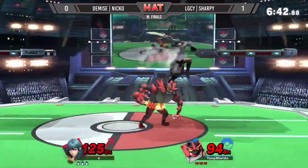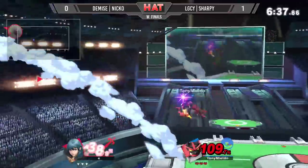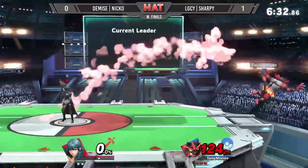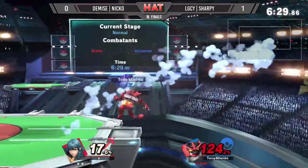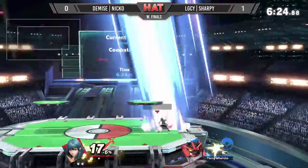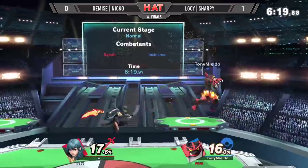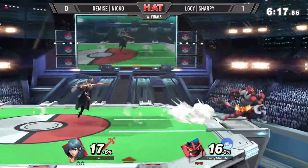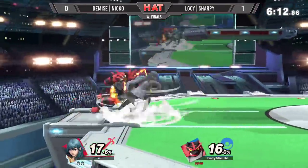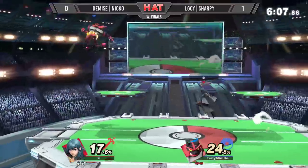A jumping attempt by Sharpie whiffs and he's there. Ledge drop right there — makes it a 3-2 game. Back throw. Sharpie trying to close things out. That down air is really a killer. Niko's doing a little bit better job not getting two-framed so far — it's not as much of a disadvantage.